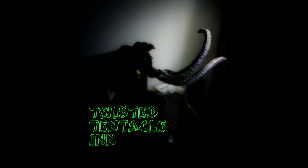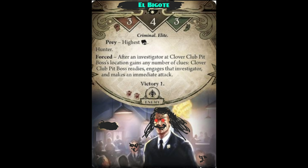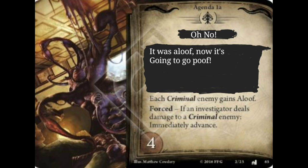Let's take a few examples and break down the effects of the Aloof Keyword in order to see how it affects certain scenarios. I'm not going to be using the cards' real names or images to avoid spoilers. So first: the following enemy in this scenario doesn't have Aloof, but the agenda card grants all enemies with the Criminal Keyword the Aloof Keyword. Therefore, this enemy and all Criminal enemies are Aloof during the first agenda.